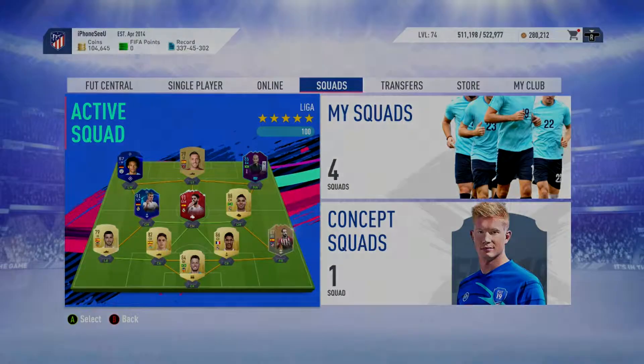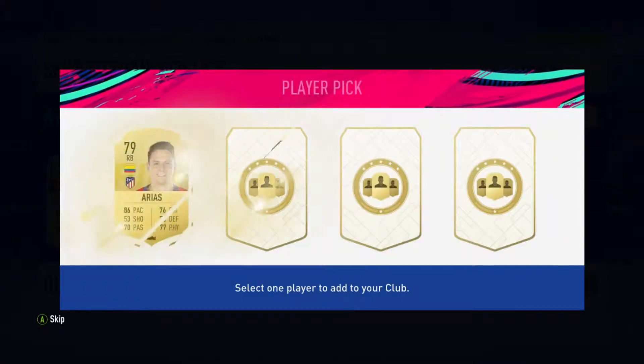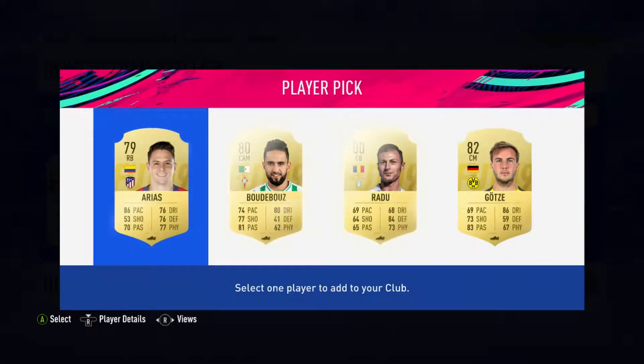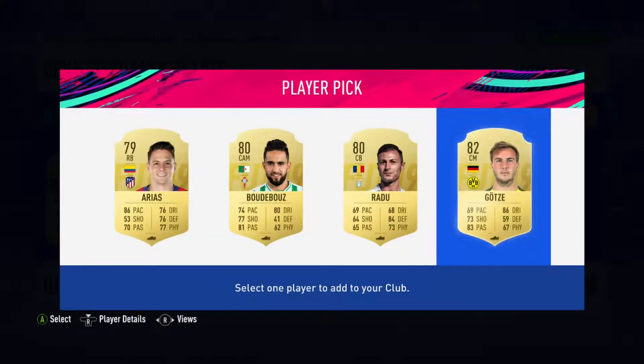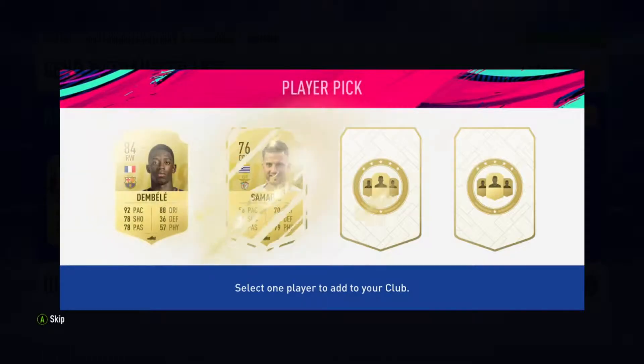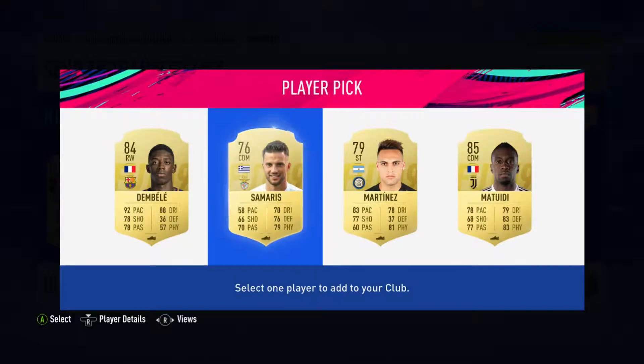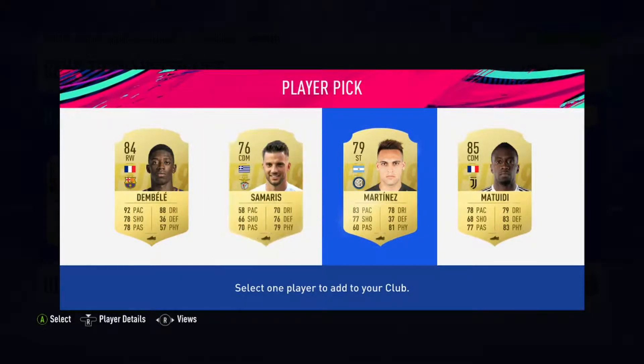Then I'll be back to open the packs. Second one — see if we can get anything good. 82 Goza, it's okay as well. Okay, third one, last one — see if we can get something good. 84, 85. I don't think there was any point checking the prices because I think Matuidi was more expensive, so I'm going to pick Matuidi.